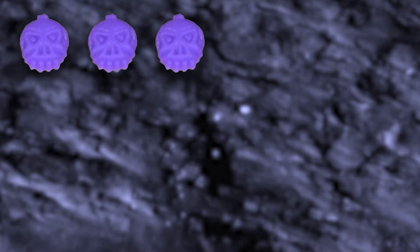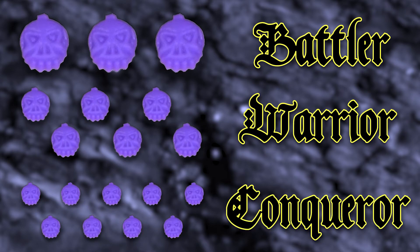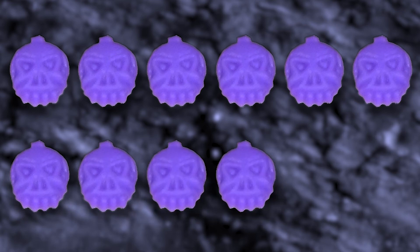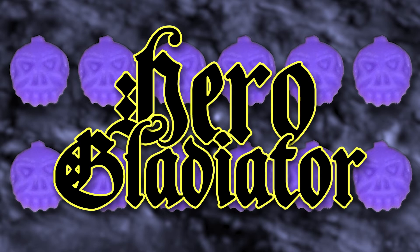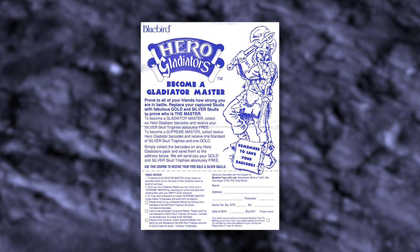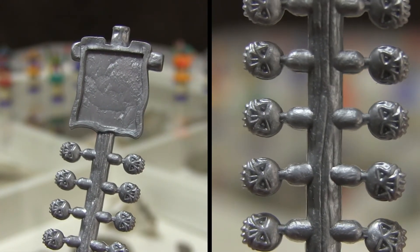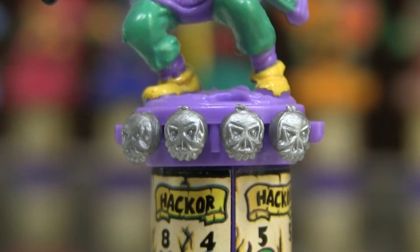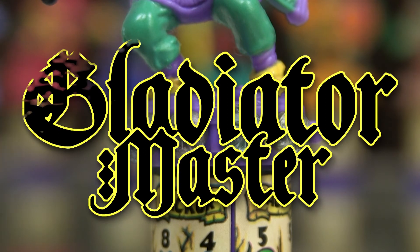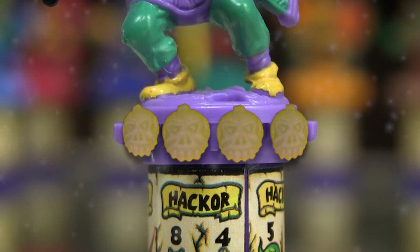According to the instructions, if you win three skulls, your gladiator would become a Battler. You needed six skulls to become a Warrior. Nine to become a Conqueror. And only when you had won twelve skulls could your boy truly call himself a Hero Gladiator. You could go even further too. If you really wanted to show off, you could send off six barcodes from the back of the cards to receive two banners of pimped-out silver skulls. By replacing the skulls your hero had won with silver ones, he'd become a Gladiator Master. If you sent off twelve barcodes, you'd get some blingy gold skulls and turn your hero into a Supreme Master.